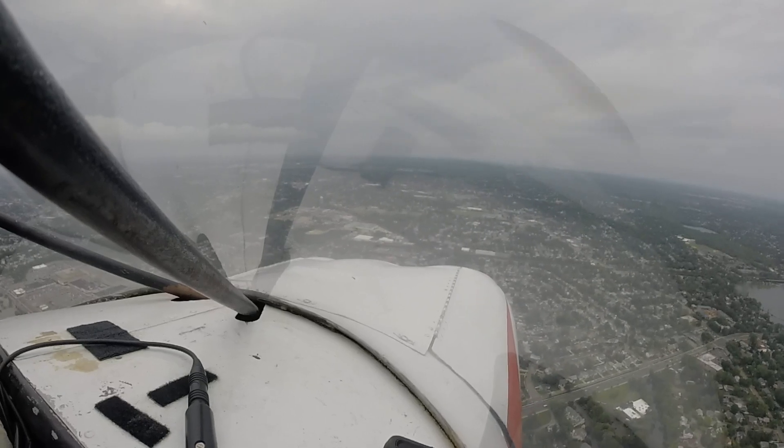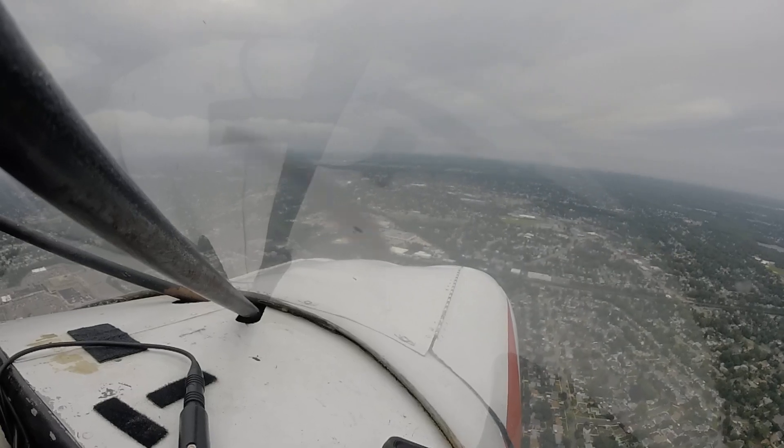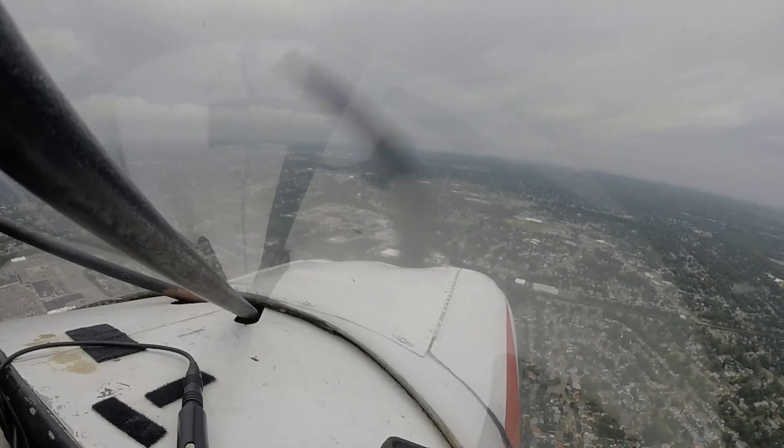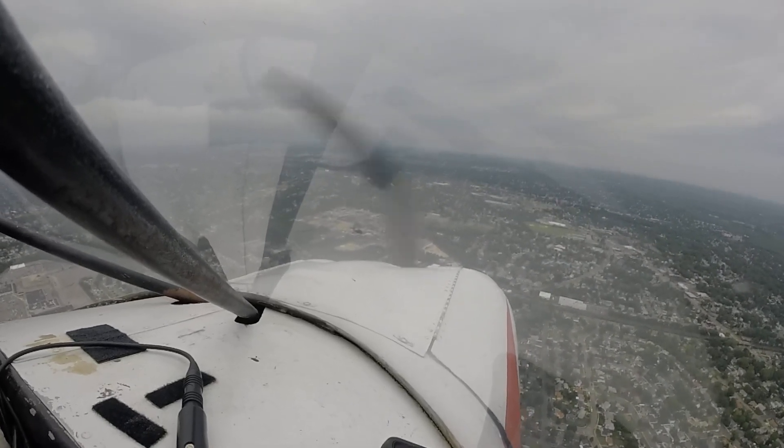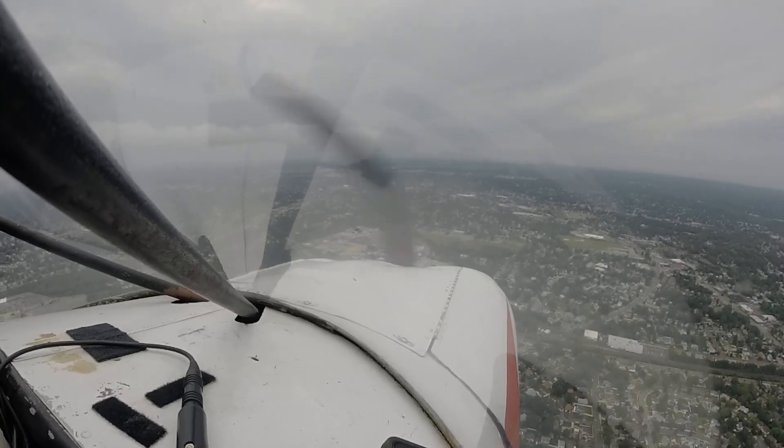Two-eight Echo, turn your base. Turning base, two-eight Echo. And top, Ventura Six holding short, one-four, now ready for departure. Ventura Six, Republic Tower, hold short, runway one-four. Holding short, Ventura Six.